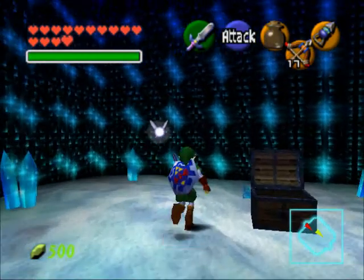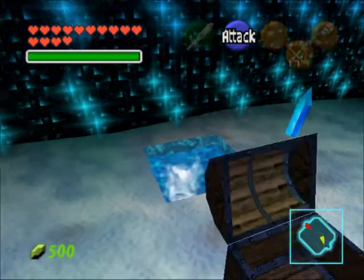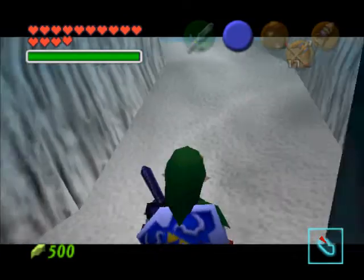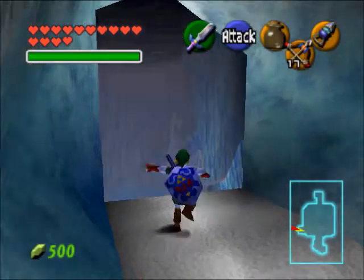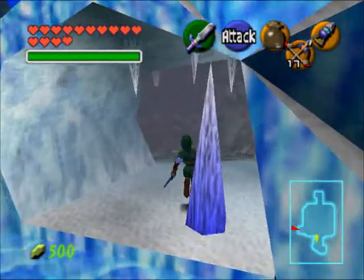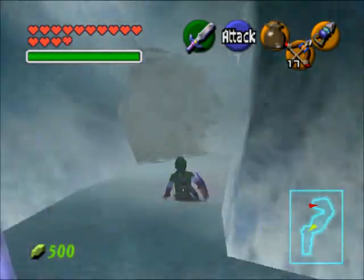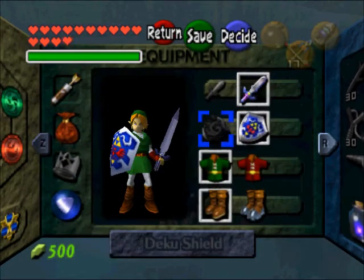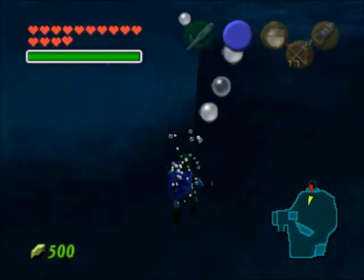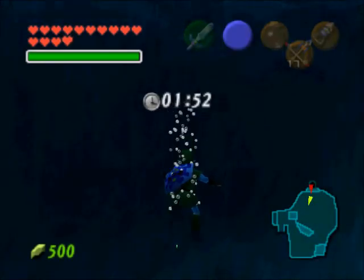From here, we're going to try on our new iron boots. You'll have to be kind of quick because you can only breathe for so long — obviously, you're not a fish, you can't breathe underwater. You take off the boots when we get here, and then we're going to head directly out of the ice cavern. Remember, we saved a bottle of blue fire. So when you get here, put your iron boots back on and we'll grab another heart piece — this is going to be number 25.